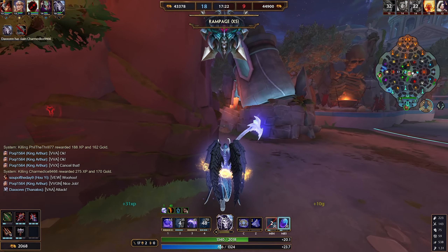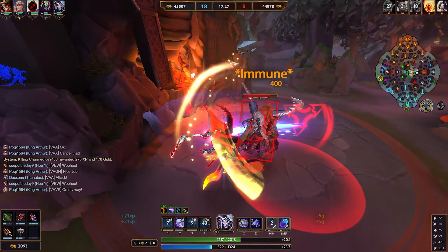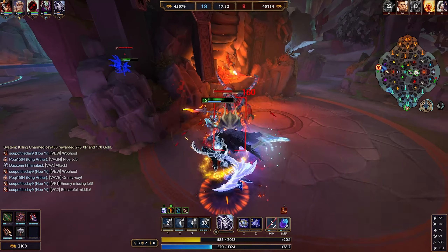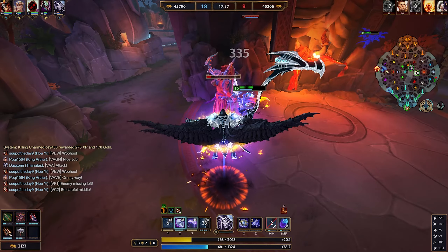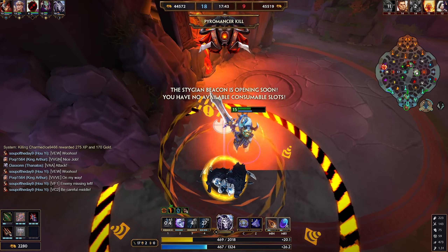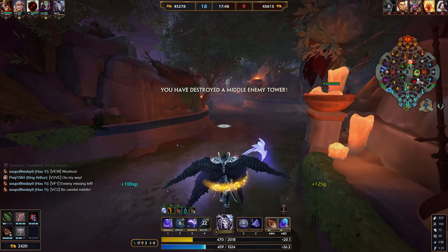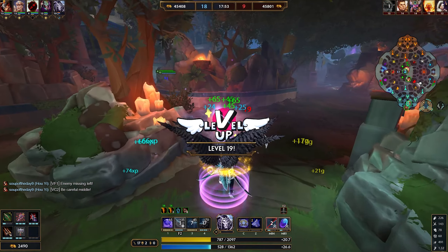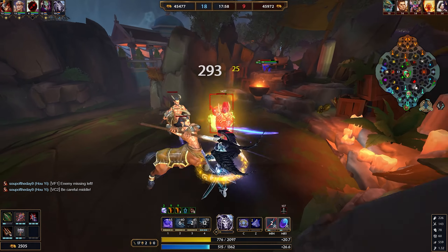With that out of the way, let's start talking about the build. With Thanatos you want to build basically full power and penetration - you want to be able to continue to one-shot people. I see some people go Erendite and I don't agree with this, because this character is already one of the fastest characters in the game. Why waste an item on Erendite which gives you some power, some cooldown reduction that you would have already maxed out with your regular build, and a bit of movement speed after you alt when you're already the fastest character in the game? It seems a bit redundant.